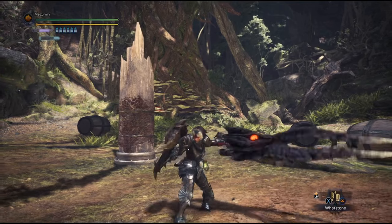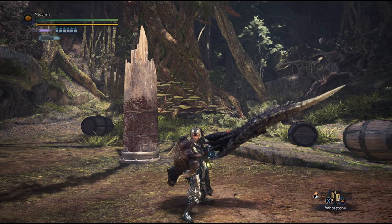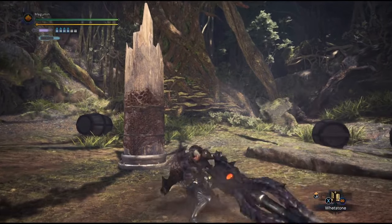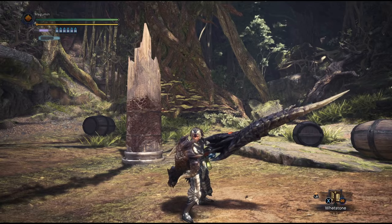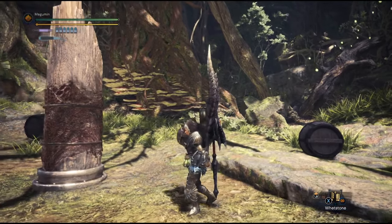Press triangle to take out your weapon. Just like the lance, the Gunlance has two attack buttons. Triangle will be dedicated to physical attacks and circle to shelling. To sheath your weapon, press either R1 or square. Keep in mind that both sheathing and unsheathing animations will leave you wide open, so it's best to only sheathe your weapon when you have a safe opening.